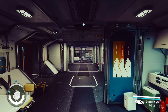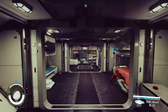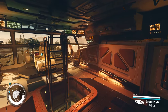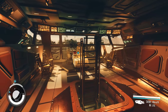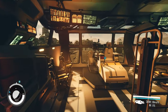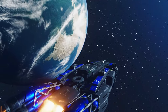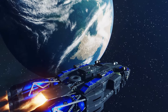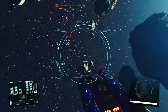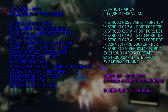Welcome back to another Starfield shipbuilding video. We're going to be breaking down my Verd ship from the short I released a couple weeks back. I don't use mods or glitches with any of my ships, so nothing special is needed besides having rank 4 piloting and starship design skill. I have been thinking about making ships with mods, so if that's something you want to see, let me know in the comments below.